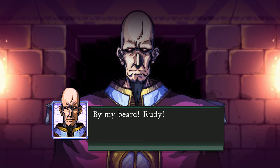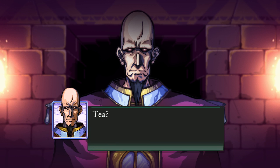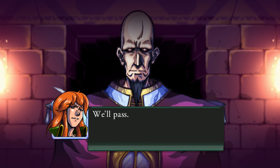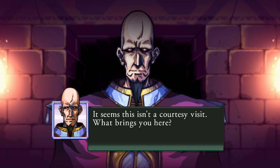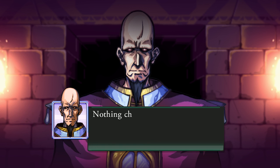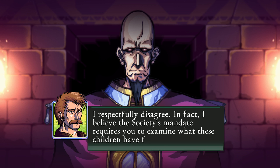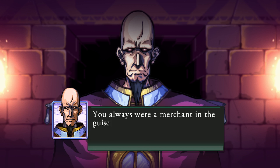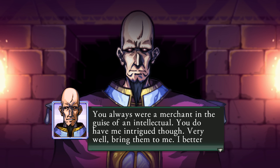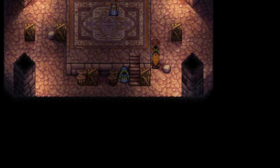By my beard. Rudy. Ahem. Cruller. Right, of course. Tea? We'll pass. Seems this isn't a courtesy visit — what brings you here? We have some children with us; they have something you need to see. Nothing children could obtain would be of any interest to the society. I respectfully disagree — in fact, I believe the society's mandate requires you to examine what these children have found. You always were a merchant in the guise of an intellectual. You do have me intrigued, though. Very well. Bring them to me. I better not be disappointed. That was simple enough.